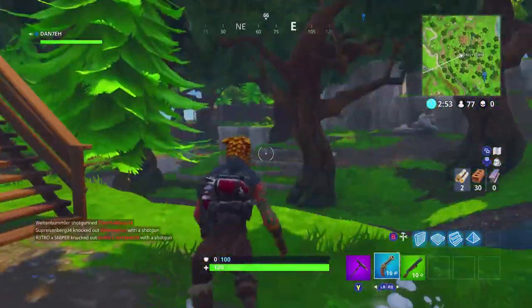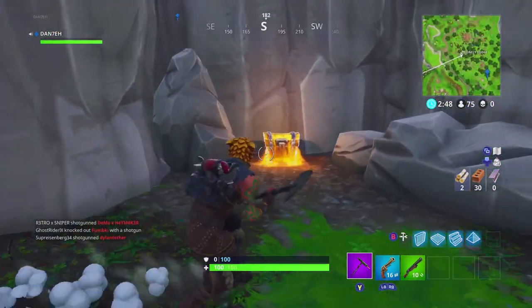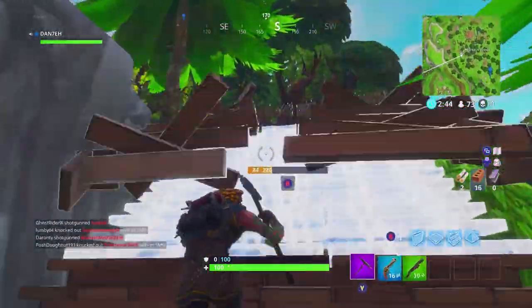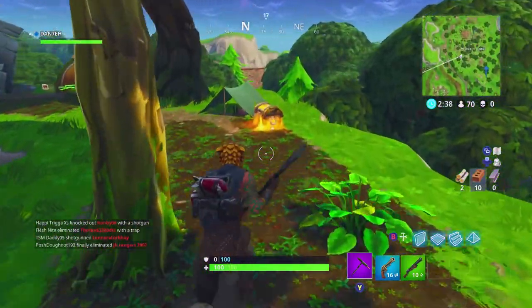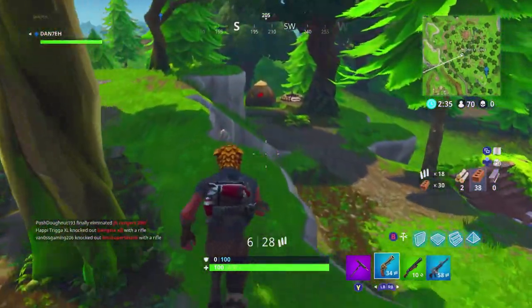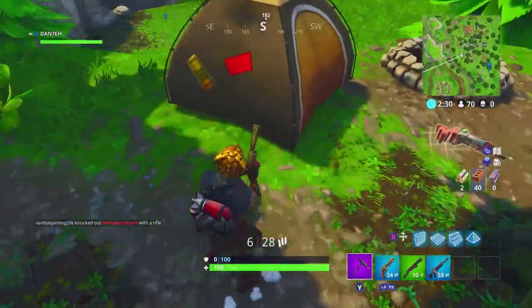Moving on to the more secret chests in Lonely Lodge — there's one underneath this little cave here. There is another on top of this little hill here; I think there's a possibility of two spawning up here, I could be wrong though. I'm also pretty sure one spawns around this sort of area, but don't hold me to it.